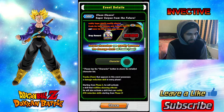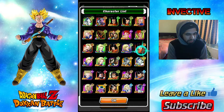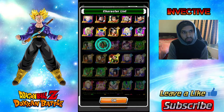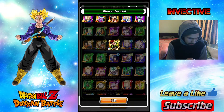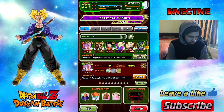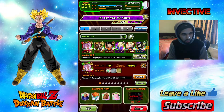Let me just double check for you guys — you want to bring any of these characters that will make it easy: LR Cell, Mecha Frieza, and I brought this Android and her over here. You can also bring the physical AGI 17 and 18. If you managed to pull the Dokkan Festival exclusive 17 and 18, you can bring them as well, and yes, you can bring the LR Android 17 and 18. I'll actually swap them in — a perfect team to take on this stage and completely rock it.